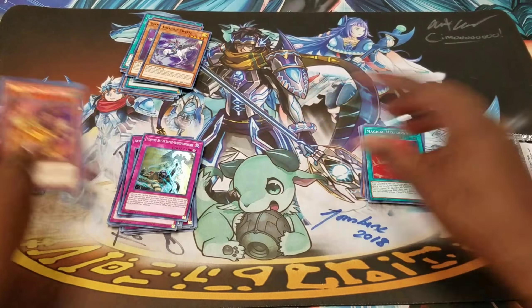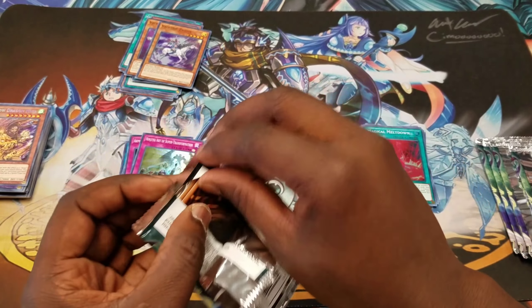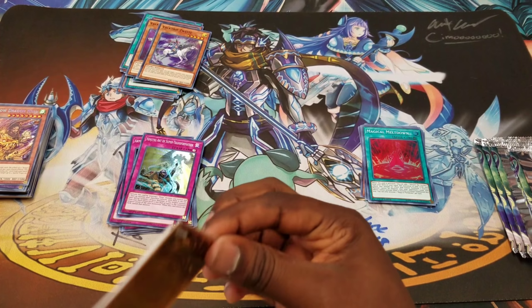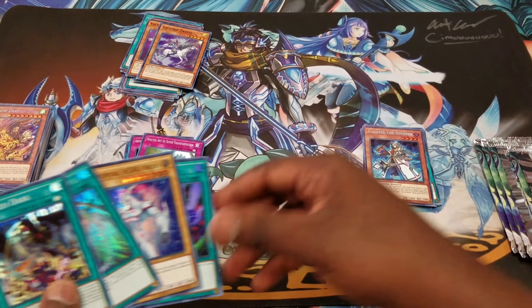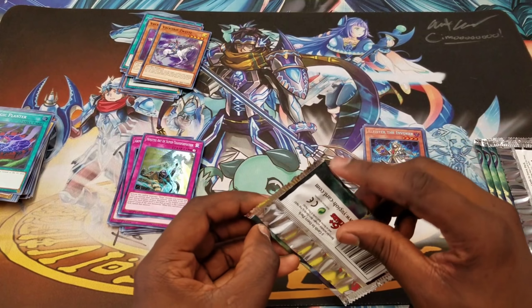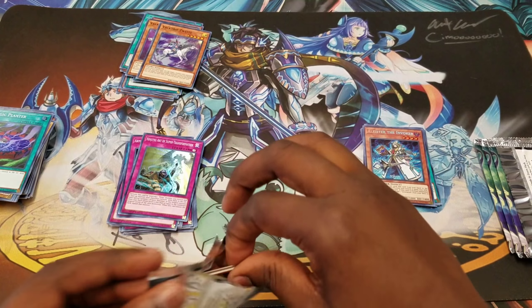We got a Yellow Dragon and an umpteenth number of these things. We still need a second Alistair and we haven't seen any Invocations yet, which is weird. Two Alistairs, the Invokers, and an Invoker of Madness. My second Alistair — okay. But we still didn't get an Invocation: two Alistairs, two Mechabas, no Invoker of Madness, but we still have another box.